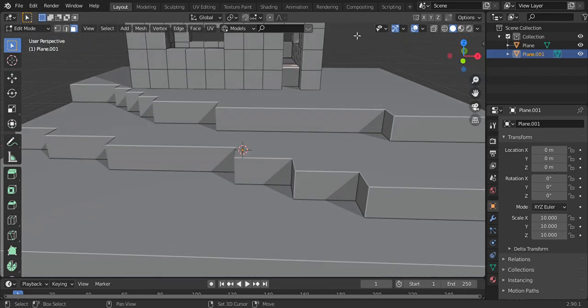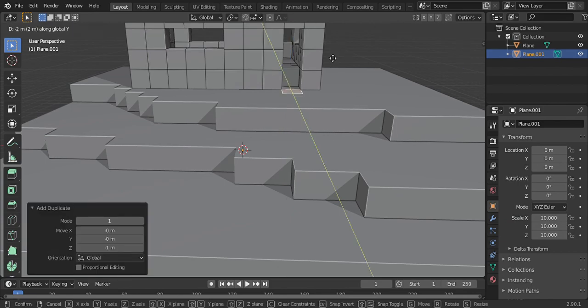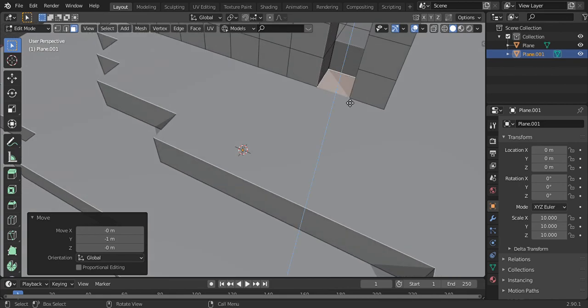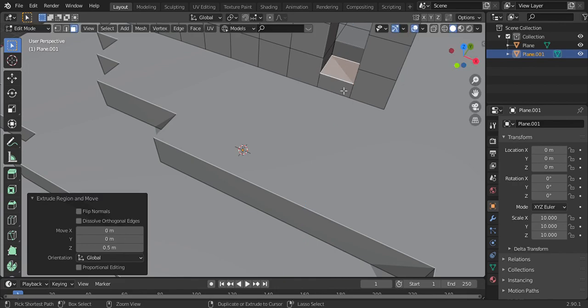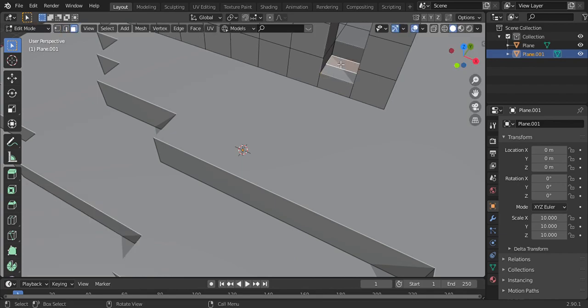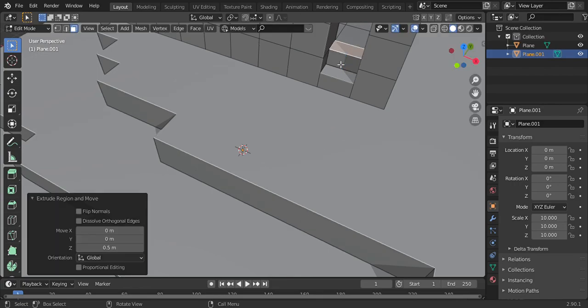Now Shift D, Z, Ctrl, Y, Ctrl. E, Z, 0.5. Now Ctrl R, E, Z, 0.5.